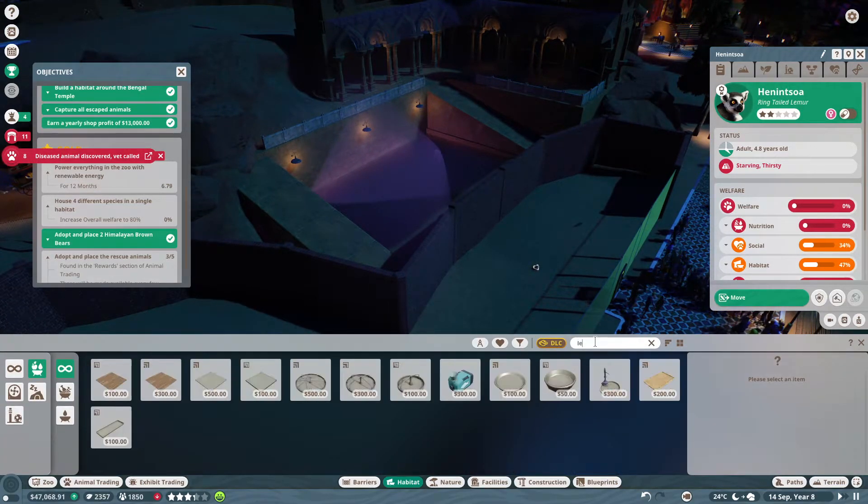We'll be continuing on in the next episode and we will complete this series — I'm really excited. I think this will be a first for me to have completed a scenario in three parts: the first part we did Bronze, the second part we did Silver, and the third part we can do Gold. So looks like that's what we're going to be doing next episode — I'll go ahead and end it here, and I will see you guys in the next one where hopefully we'll finish up the scenario.